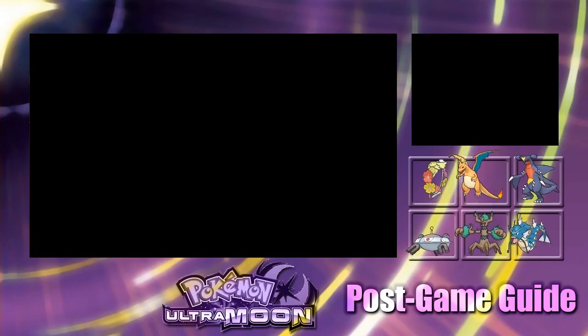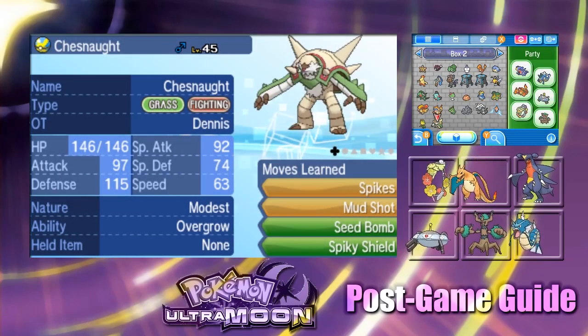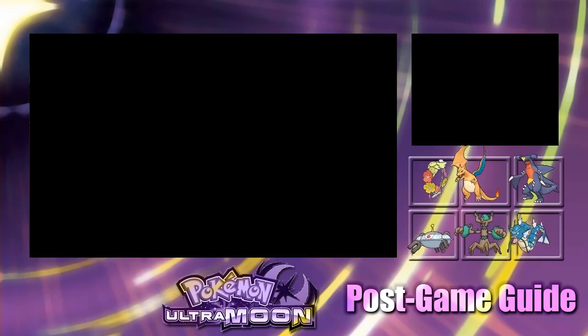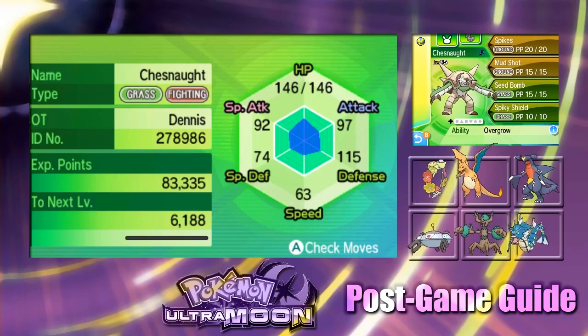No nickname for Chesnaught. Let's fly back to the Pokemon Center and have a look at his nature, see if we got a decent one or not. Alright, a Modest nature Chesnaught. He's Grass/Fighting type and got Spikes, Mud Shot, Seed Bomb, and Spiky Shield. The exclusive move here is of course Spikes. A Modest nature brings down his physical attack and brings up his special attack — his physical attack is only slightly more than his special, only by five.